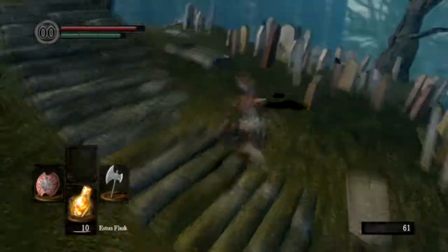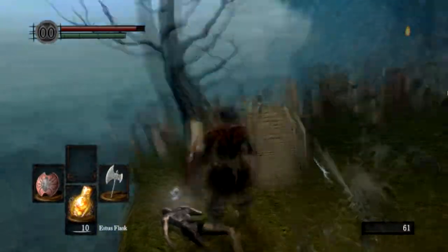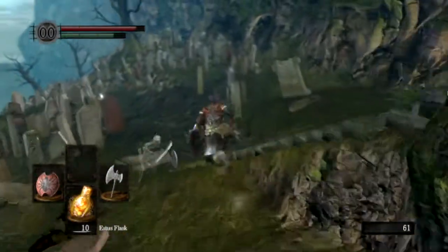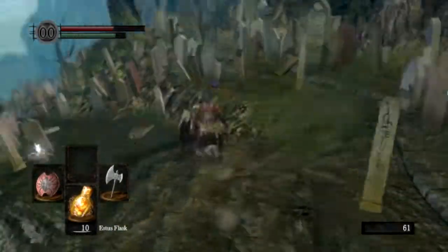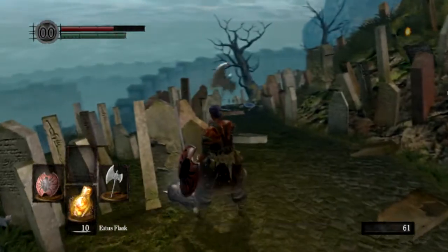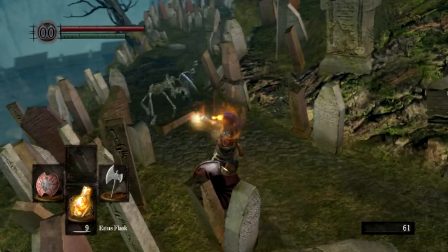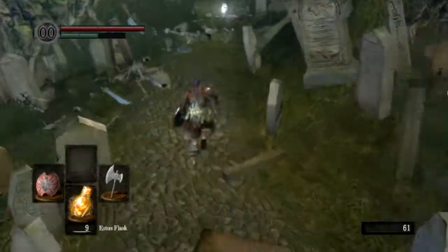We've dropped down into the graveyard — or cemetery, whatever you want to call it. Skeletons will start to spawn from the floor and we are just going to try and avoid them all because they do lots of damage. I'm probably going to die here. Let's quickly heal up — I want to survive for as long as possible and collect as many items as I can.